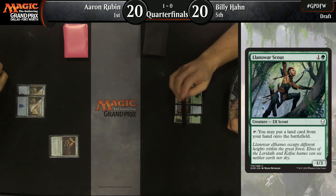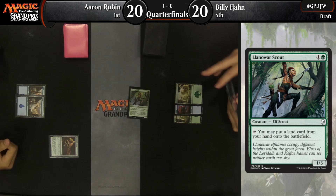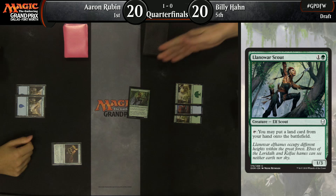Aaron Rubin says he really just wanted to qualify for the PT, but it would be a fantastic accomplishment. All he's got to do is win a couple more matches — qualify for the PT, get a trophy, get $10k, and some pro points. Llanowar Scout on turn two from Billy Han. Is it going to get activated? I've never seen that card get activated — it never gets activated, unless people have Tatiova.